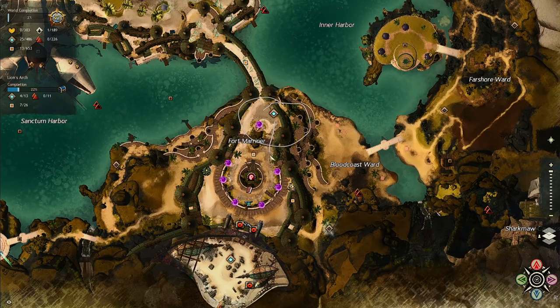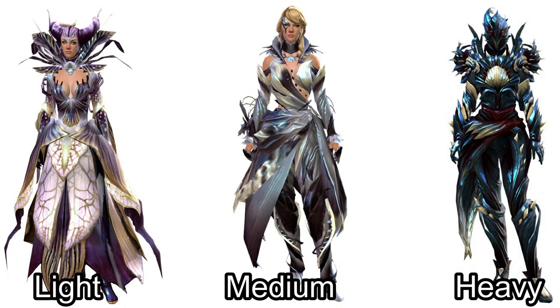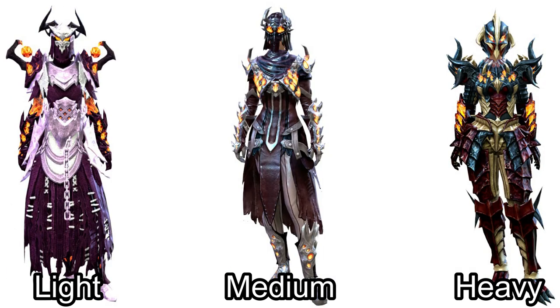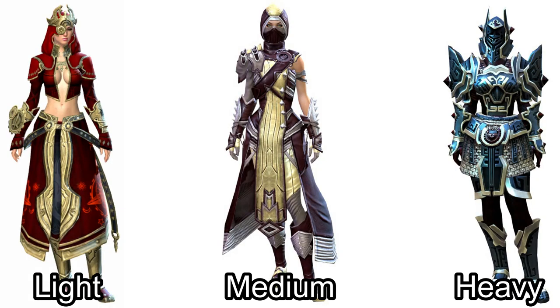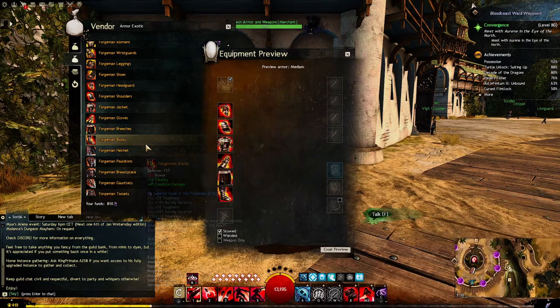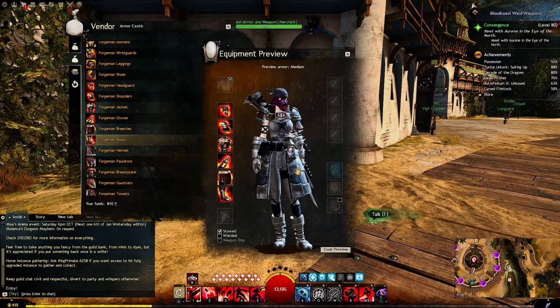The vendor can be found right here in Lion's Arch, and there are dungeon sets from Ascalonian Catacombs, Bodacious Manor, Twilight Arbor, Sorrow's Embrace, Citadel of Flame, Honor of the Waves, Crucible of Eternity, and the Arah dungeon. This is a total of 8 sets you can gather to mix and match to your flavor.